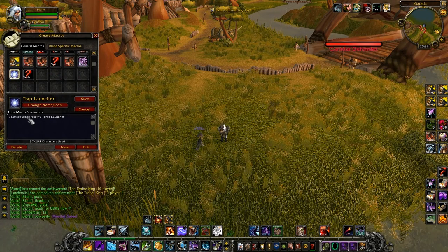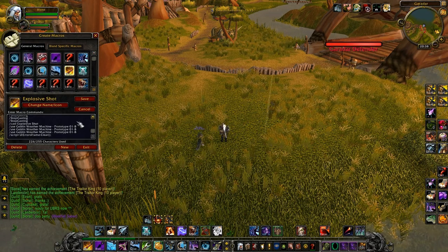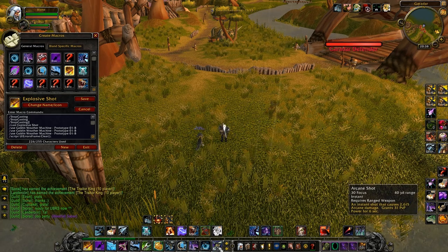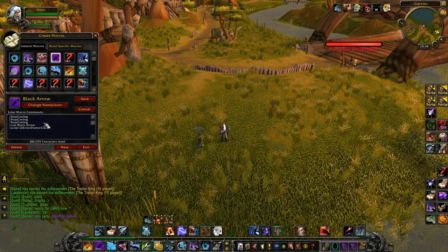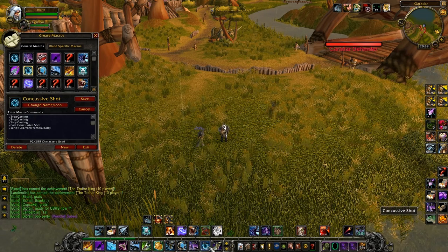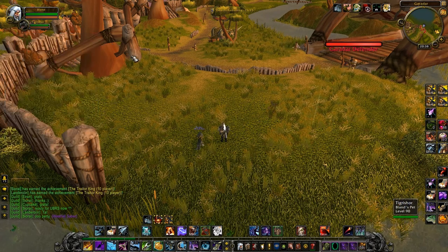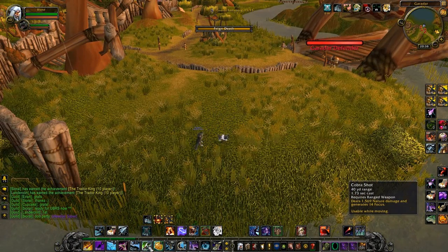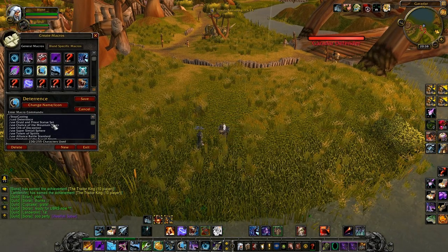The macro uses a castsequence reset with an exclamation mark before Trap Launcher. For Explosive Shot and Black Arrow, I think you should use a stop-casting macro — cast Explosive Shot with a stop-cast command, and the same for Black Arrow. Also, for Feign Death, if you're in the middle of casting a Cobra Shot and you really need to use Feign Death, it will interrupt the Cobra Shot cast and use Feign Death right away. The same approach applies for Deterrence, which is really important.